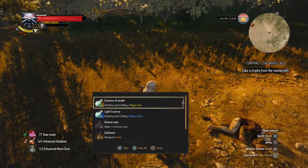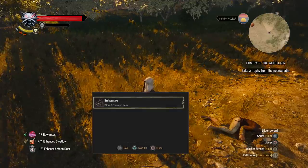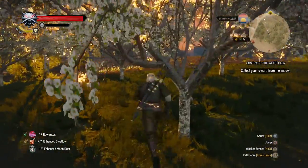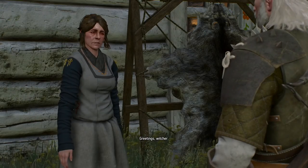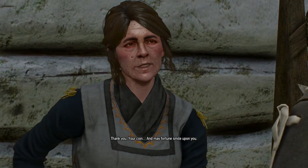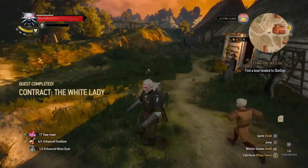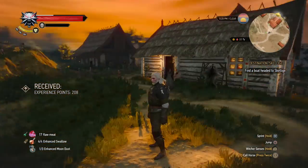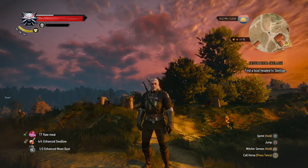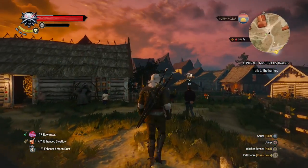Two Noon Wraith Mutagens — that's interesting. Essence of Wraith, Light Essence. Let's leave the Broken Wraith. Died-in-Wine Sword and another Noon Wraith Trophy. That's that, I suppose. So let's head back to the widow and collect my reward. Contract the White Lady — done. Wondering how much I got: 208 experience and 280 crowns. That's actually really nice. I'm gonna do another Witcher contract. Mysterious Tracks — I need to talk to a hunter, which I'm gonna do right now. See you near that hunter in a minute.